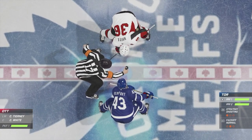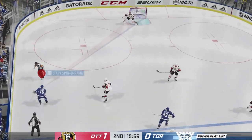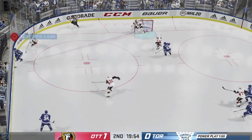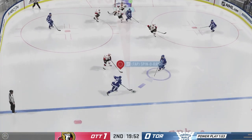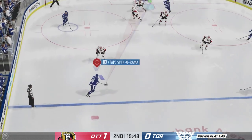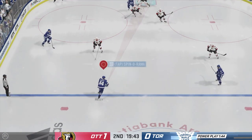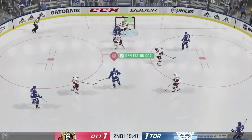Another change worth noting is the scoreboard — it's now shifted to the bottom of the screen, which is a jarring change at first. It doesn't seem as easy to take a quick glance for penalty minutes or scoring info as it was before. This change might be divisive for some; it did take some time getting used to, but I'm curious to see whether or not EA persists with this idea in the future.